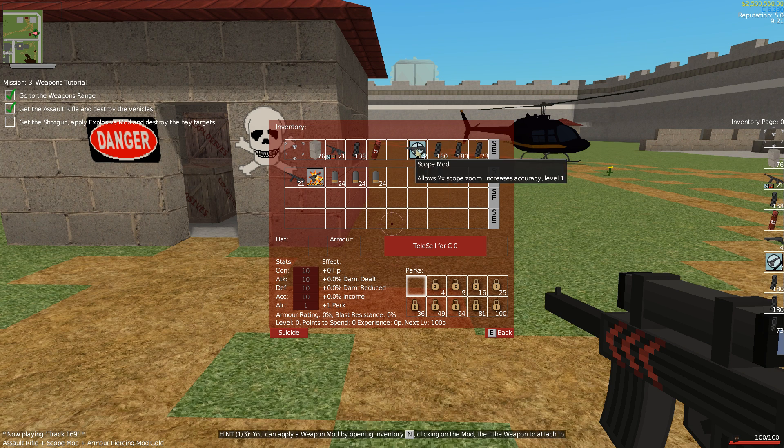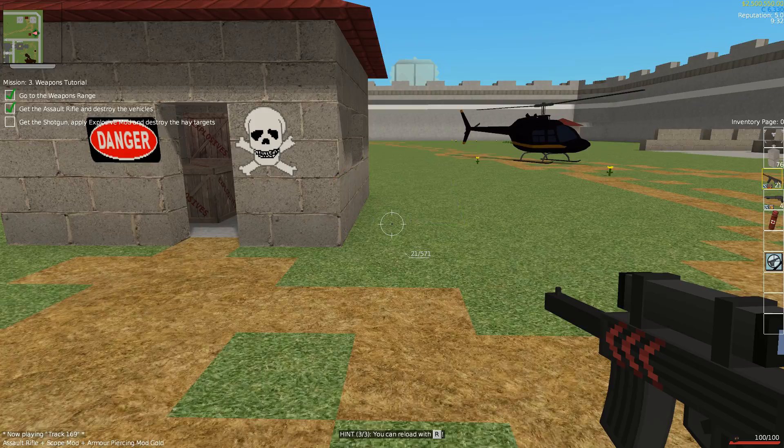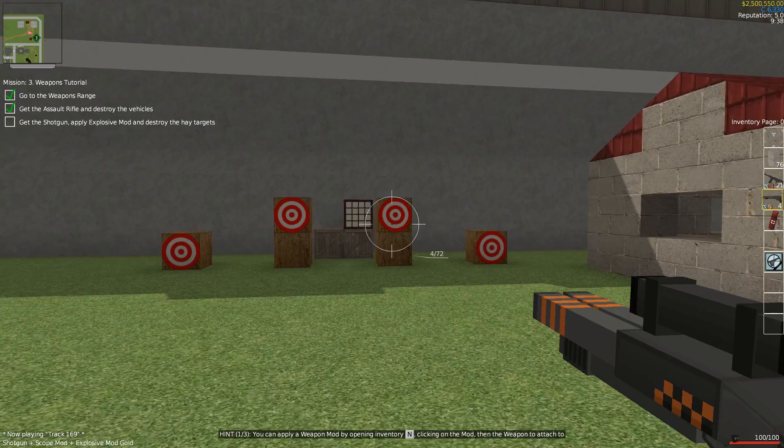Here's our shotgun with our ammo. The only thing I don't like is that you can't shift-click from your inventory — you have to click and drag, which is kind of annoying. We've got our scope mod and our explosive mod. We have our shotgun and we can blow up these hay targets right here.